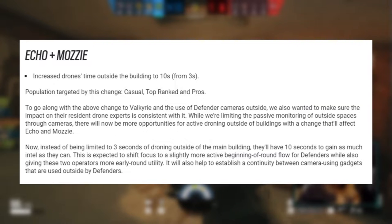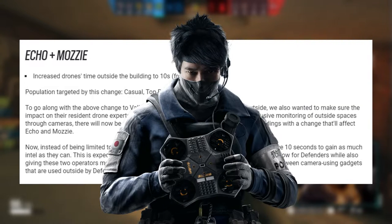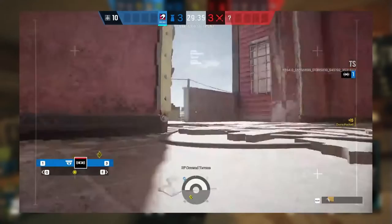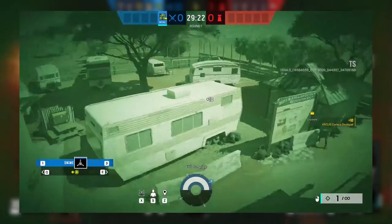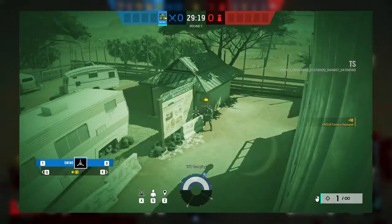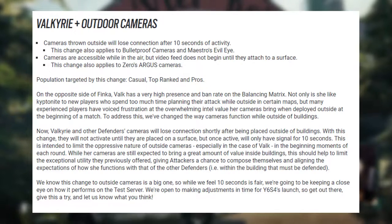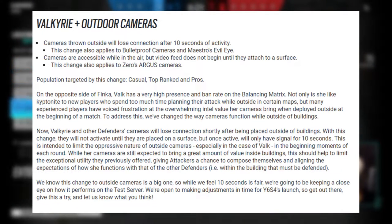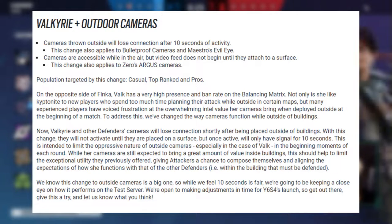With the intention of bringing consistency to intel operators, Echo's Yo-Kai drones and Mozzie's captured drones' time outside before losing signal has been increased from 3 seconds to 10 seconds. Operators have also gained the ability to navigate to a camera in the Observation Tools menu before the gadget has finished deploying, which is particularly useful for operators like Zero or Valk. This allows Zero to be a little more ready to utilize the Argus camera's laser before it's shot out by the defense. The original documentation also included the long awaited feature for defender cameras losing signal outside, but this feature has been delayed, which we will discuss more in the future feature segment of this video.